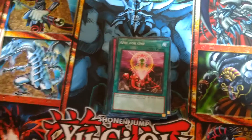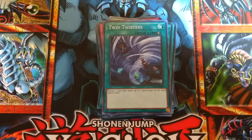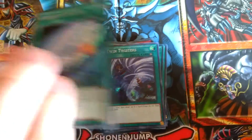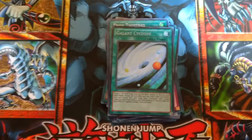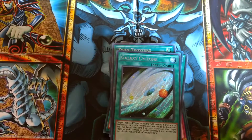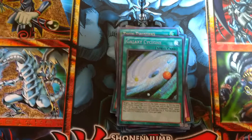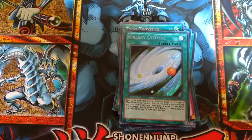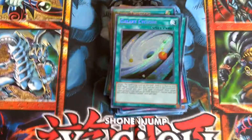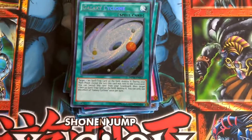We have Twin Twisters as my replacement for Mystical Space Typhoon — you discard one card, then target up to two spells or traps on the field and destroy them. And Galaxy Cyclone: you can target one set spell or trap card on the field and destroy it. During your main phase, except the turn this card was sent to the graveyard, you can banish this card from your graveyard, then target one face-up spell or trap card on the field and destroy it. You can only use this effect of Galaxy Cyclone once per turn. A very, very powerful anti-trap duo, perfect for replacing Mystical Space Typhoon in my opinion.